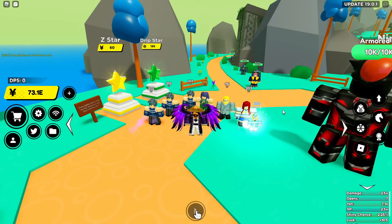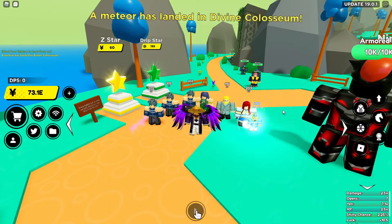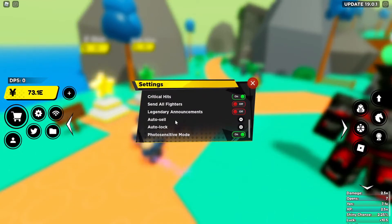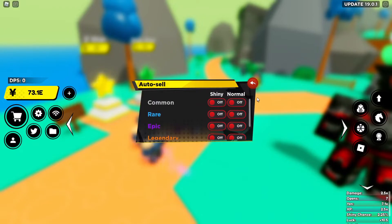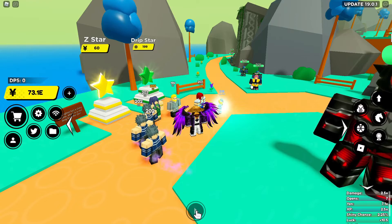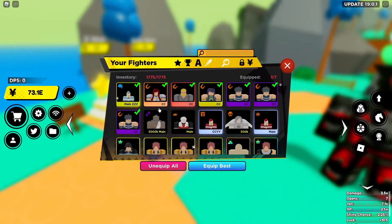With that being said, you can open at any map, even max opening at Super Island to get these units. Before you go and start opening for these types of units, you want to get one setting disabled first — auto sell. You want everything off of auto sell. The reason is you want to fill your inventory as fast as you can, because it doesn't matter how strong or how weak these units are.